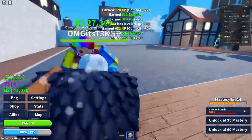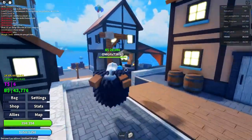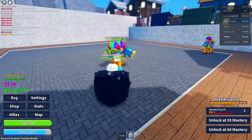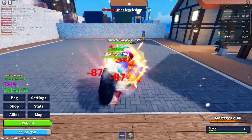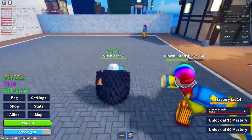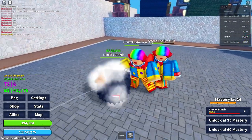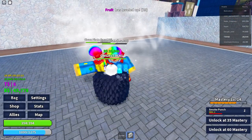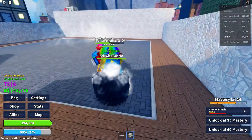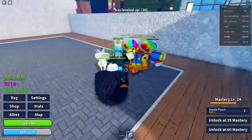Next we got Flame — the Mera Mera fruit. It's A tier. It has really good damage and great AOE, and since it's a Logia it's above B. It lets you hit multiple targets and control large areas, great against players who move around a lot. The reason it's not S tier is that it doesn't actually do burn damage. That said, if burn damage gets added in the future, Flame could jump up to S tier.